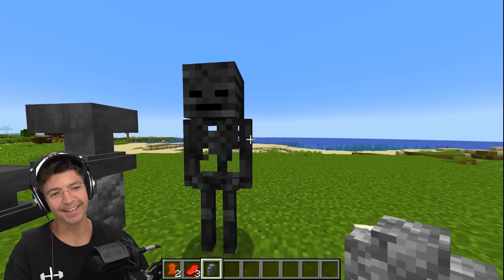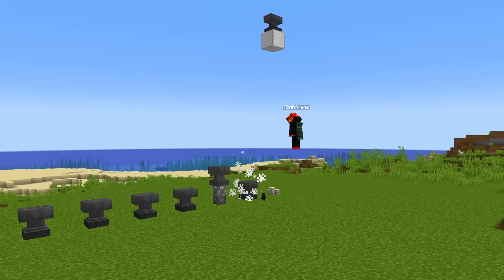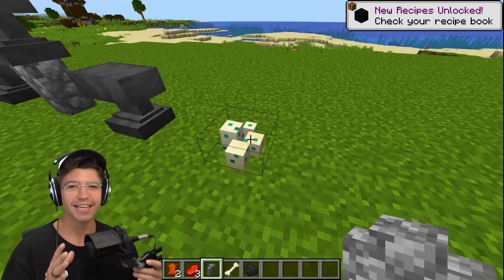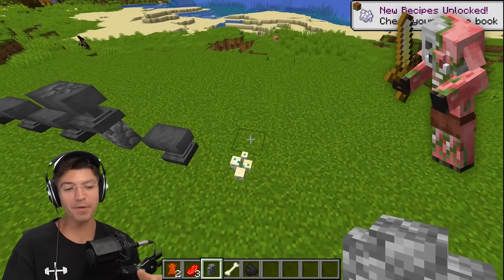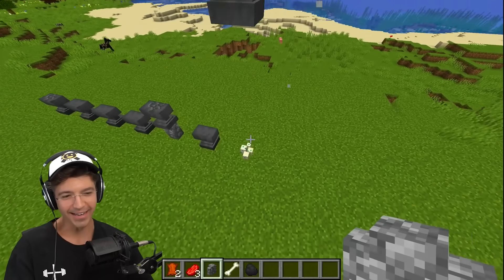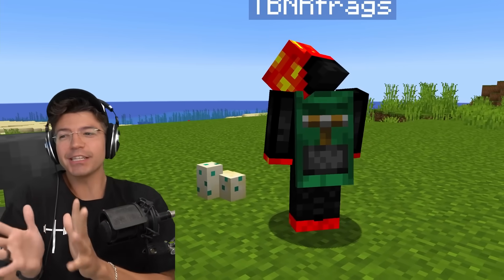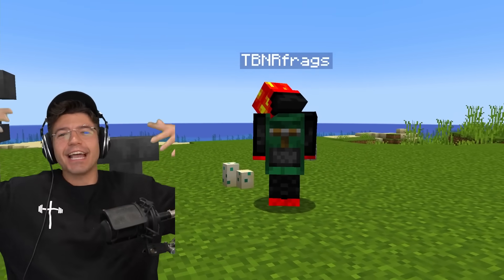Now this is one you've all been waiting for — wither skeleton. Surely this guy's going to go. Yeah. Last but not least, turtle eggs. If zombie pigmen can step on these and break them, surely an anvil is going to do it, right? What? Is that not illegal? Should the anvil break the eggs? Is that not just weird?